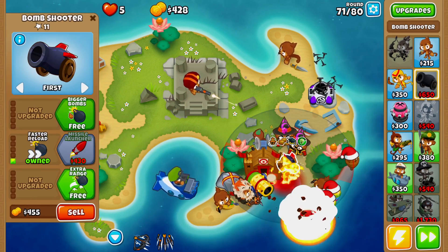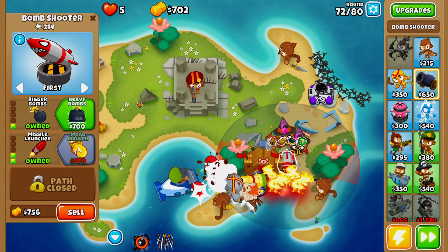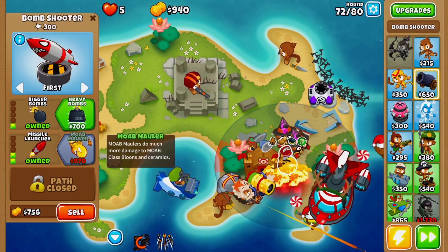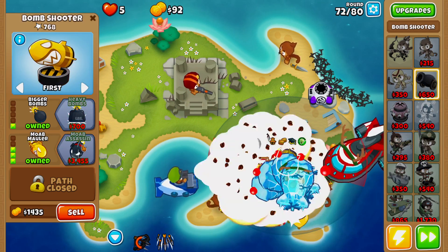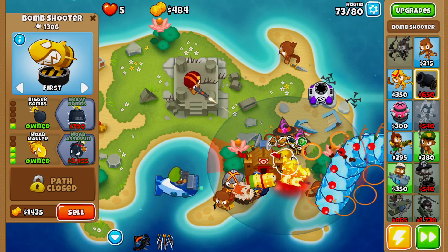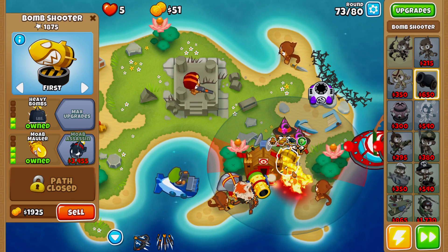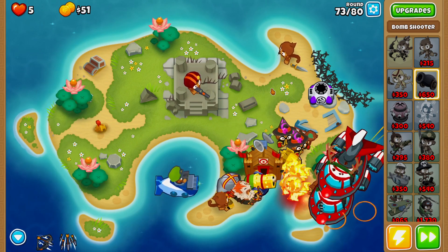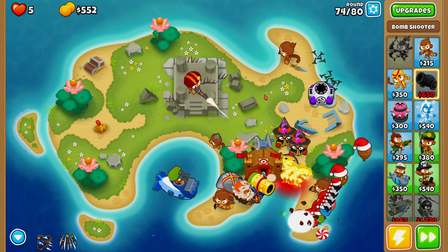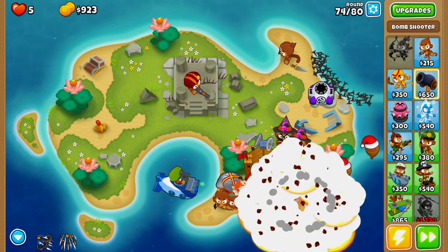Now we're starting to get our MOAB maulers going. Now you understand why I went for the tier 4 monkey village first — because now that we have it, we get the first two tier 1 upgrades for free. There's our first MOAB mauler. At this point in the guide we're going for three MOAB maulers, and with them our popping power is getting better and better round by round.